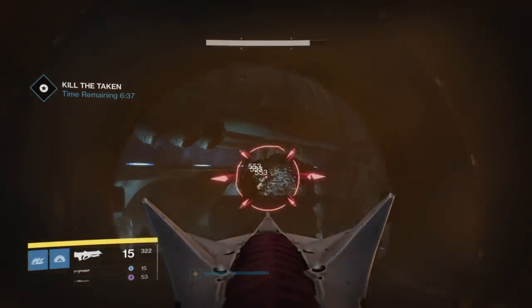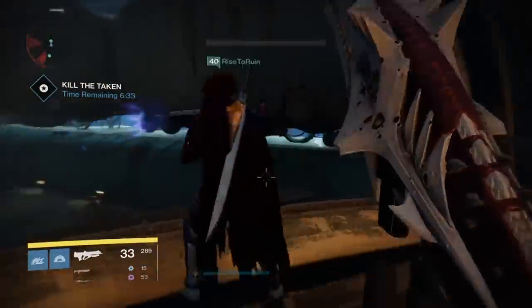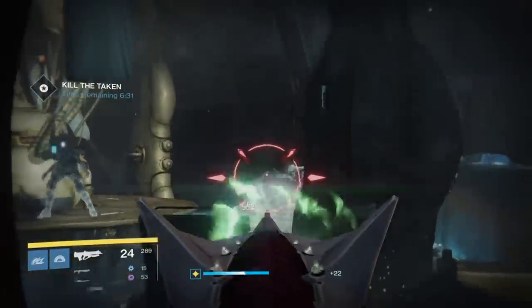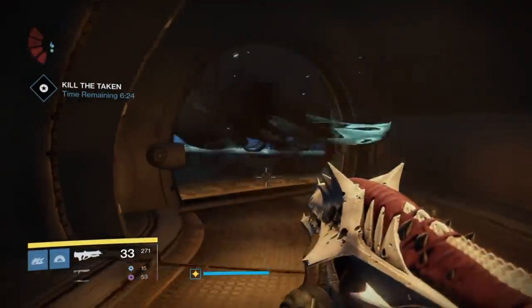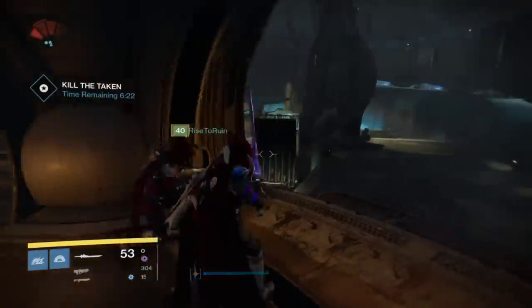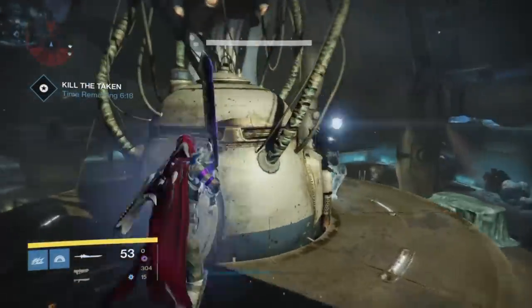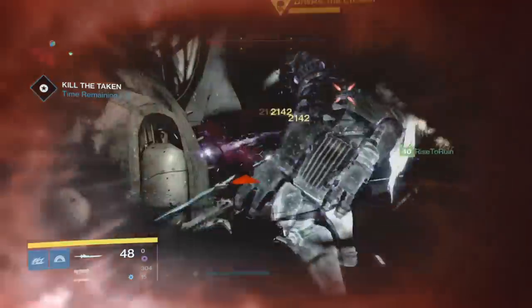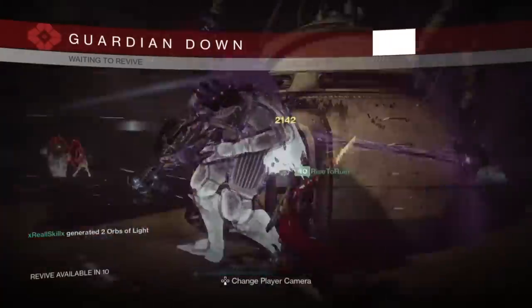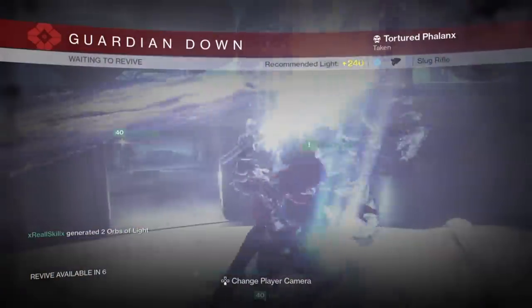The final boss battle room is just a hectic mess. It's one of the hardest things in the Taken King at the moment. It probably took my team of 300-plus light, really experienced guardians, five or six tries before we made it, so don't expect to get this on the first go. We focused mainly on two things in this room: taking down the big black spawn orbs and getting as much damage on the boss as quickly as possible. We would basically tether the boss so we dealt a lot more damage and then get up close and personal and do as much damage as we could before we died.